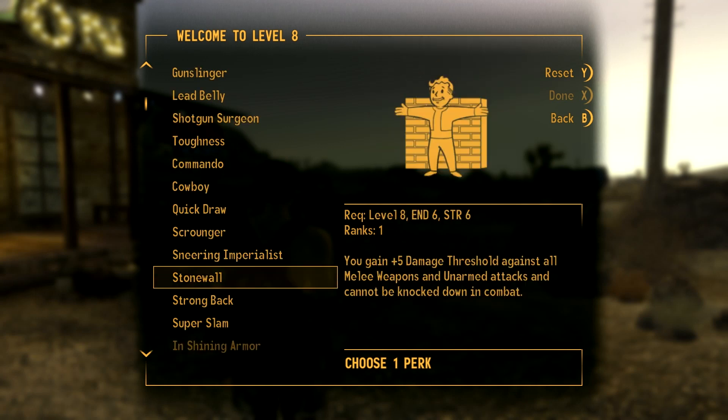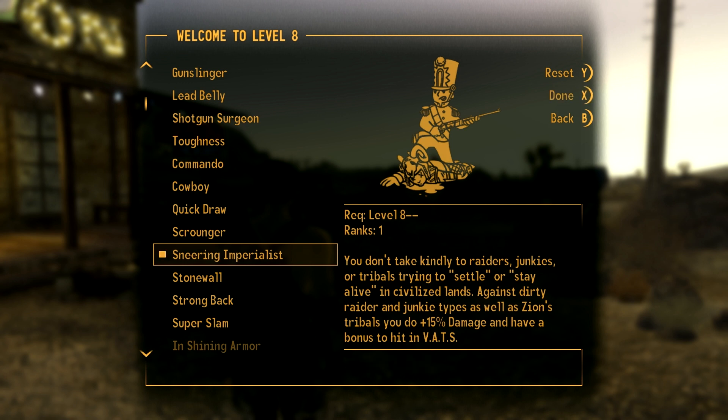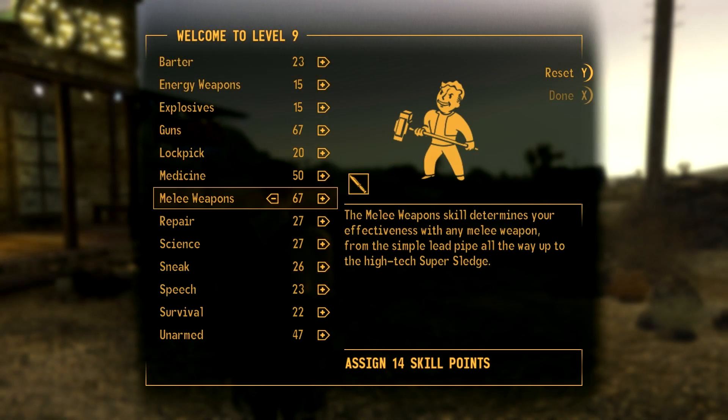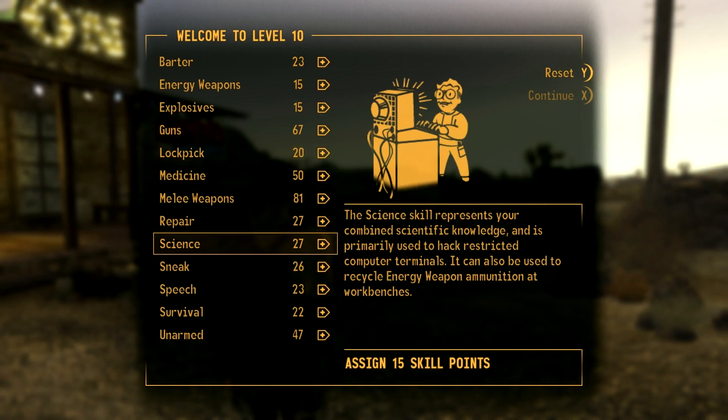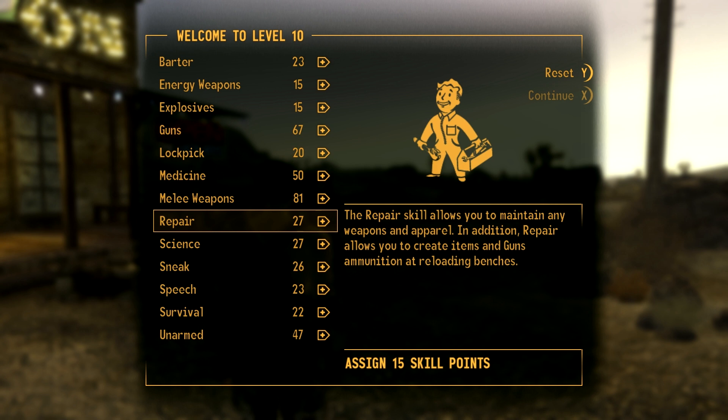Super Slams are unnecessary perks, so we may as well use our central perks first - 15 damage to all raiders, junkies, tribals. That fits in perfectly for role-playing and it's also just really really useful, and a bonus to hitting in VATS as well. So we've got melee weapons to 80.